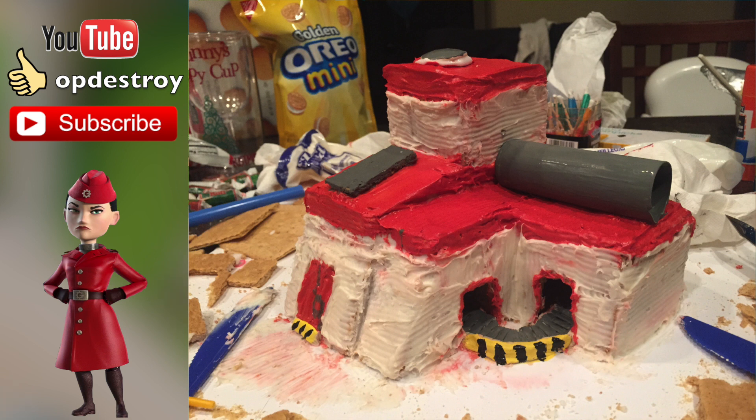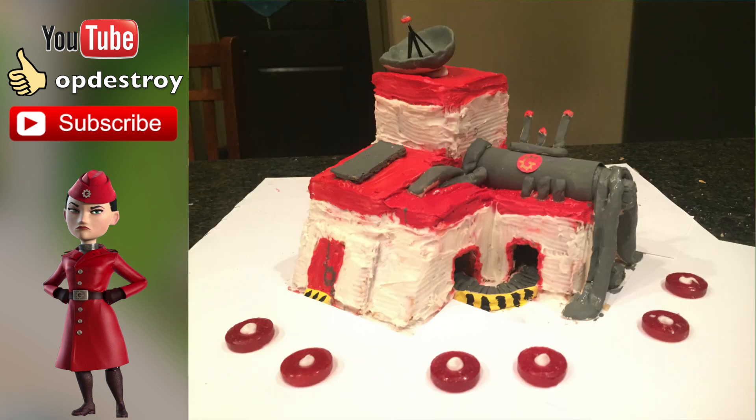I painted the little caution decal around the conveyor belt and the door on the left side. And then finally when it was all said and done, all the piping you see there is clay - I molded clay and then painted it - so that's not edible. The satellite, I mean the radar up there, is clay molded into like a bowl, and then those are toothpicks as the actual prongs in the radar. I just put a little ball of clay on top of that and painted it red for the beacon. That's it - the Gearheart war factory with the boom mines.